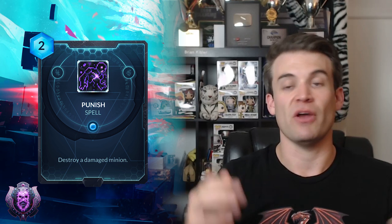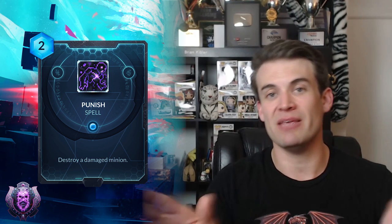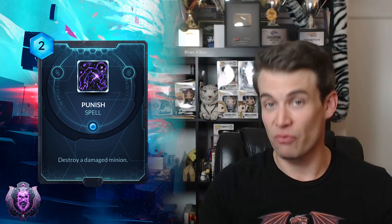Next up we have Punish, which is just a 2-cost destroy a damaged minion. It is so weird to me that this is a card that hasn't existed before in Duelyst. It seems like such a basic type of effect. Abyssian seems like a kind of interesting place for it. It's very powerful with the Cassyva Bloodborne spell because you can use your Bloodborne spell and then Punish any minion and kill it, which is super efficient in terms of removal effects. I think this is a very, very strong card for Cassyva — any type of deck really, midrange or control. Just effectively having 'kill a minion' as long as your Bloodborne spell is active for a total of 3 mana is kind of nuts. I think this is going to be a very powerful card that will potentially even catapult those decks to much higher tiers of effectiveness.